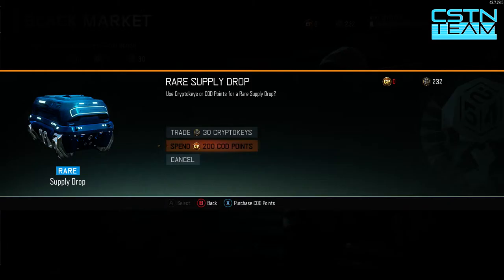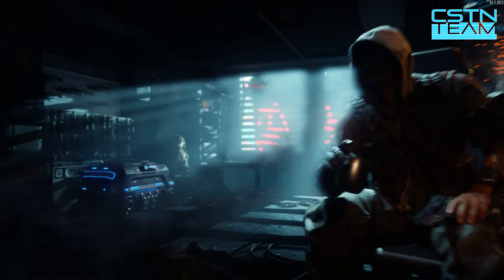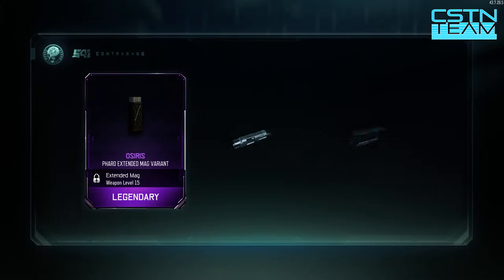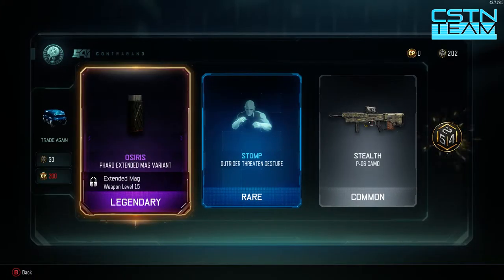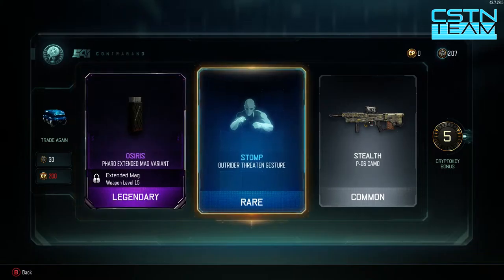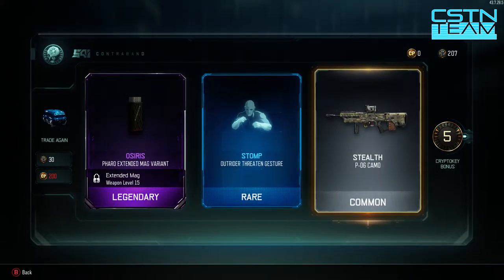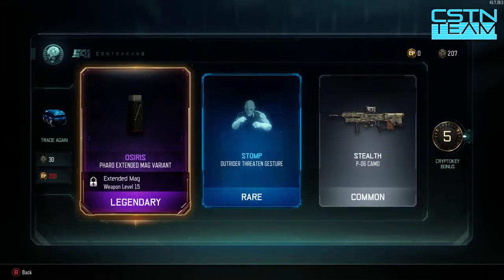My real hope is to get the wrench, the brass knuckles, or a butterfly knife - I would really like one of those. Let's open another one. We got the Osiris Pharaoh extended magna variant, and we also got Stomp for the Outriders, so I'll have to look at that. For the Pharaoh, I don't think I'm high enough level - it says it's locked right now. And we also got one common camo for the P06, a sniper rifle I don't like playing with.